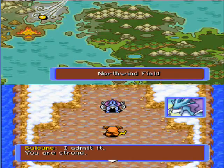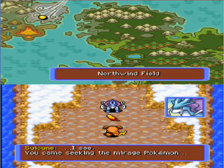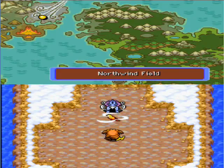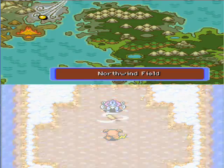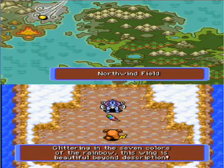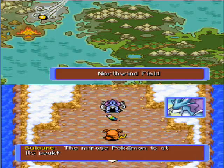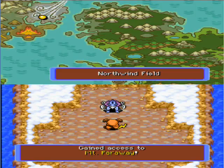Suicune: 'I have lost. I admit it. You are strong. Here is the wing.' This is the Sunset Wing. 'You came seeking the Mirage Pokemon.' The Sunset Wing transformed into the Rainbow Wing — it's glittering in the seven colors of the rainbow, beautiful beyond description. 'This Rainbow Wing is the key to meeting the Mirage Pokemon. Take it to the mountains so high its peak is obscured by clouds — take it to Mount Far Away. The Mirage Pokemon is at its peak.' Which is, of course, Ho-Oh. So now we've got the Rainbow Wing and access to Mount Far Away.